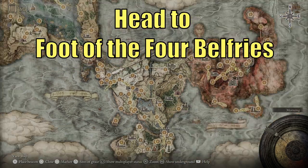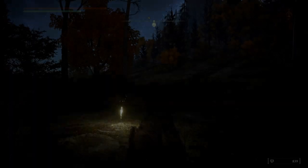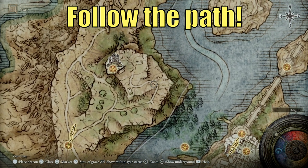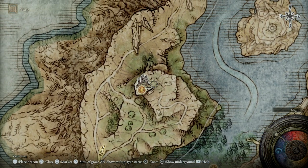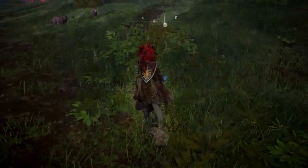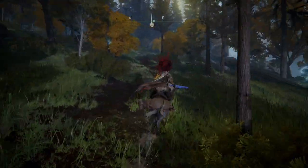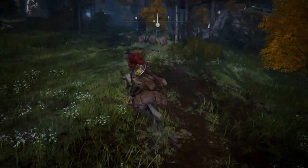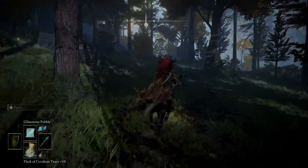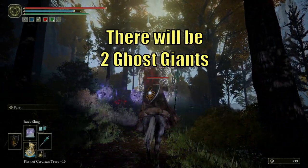Now we're heading to the foot of the Four Belfries, which is on the left side of Lake Liurnia. Once you're here, take the fork in the road to the right — we're going to the top of this mountain. The path looks like just a little dirt broken path; you'll be able to see it pretty clearly. On our way up we're gonna come across a couple of giants — these are the headless ghost giants. You can just run by them, but you're welcome to take them out.